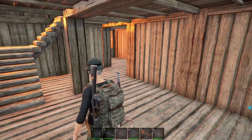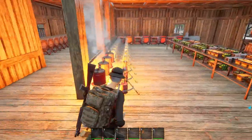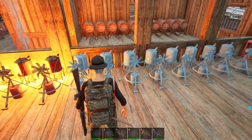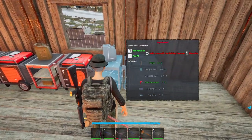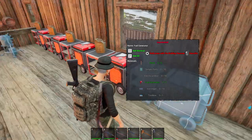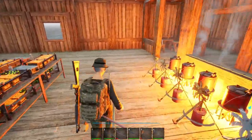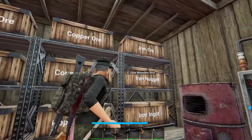Everything looks good but our stats are not the best right now. This is doing well but we still have to get these all going, which as you can see takes a lot of iron - that's another 10 per. I need more iron, I don't have the iron. I have everything else, I just don't have the iron. So we're going to have to make some more. Should probably throw the iron into the furnace to start smelting down.